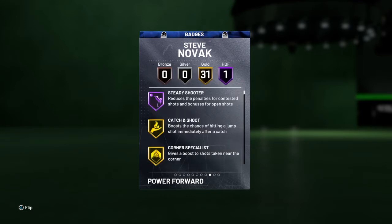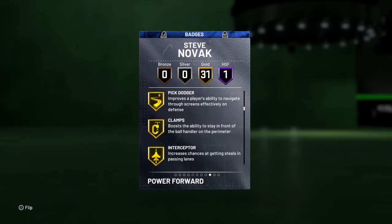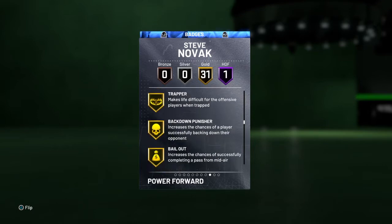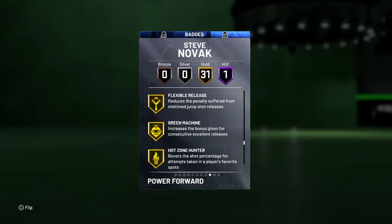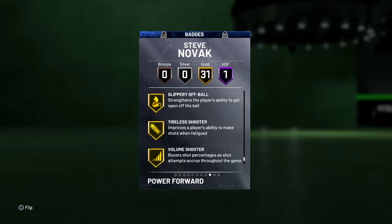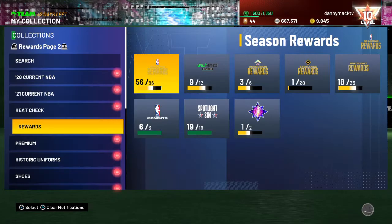He's got one Hall of Fame badge: steady shooter. 31 gold badges including catch-and-shoot, corner specialist, pick-and-pop, flashy passer, pick dodger, clamps, interceptor, intimidator, lightning reflexes, off-ball, pass trapper, back-down punish, bailout, unpluckable, clutch shooter, dead-eye, flexible release, ice in veins, range extender, slippery off-ball. So a lot of shooting badges.